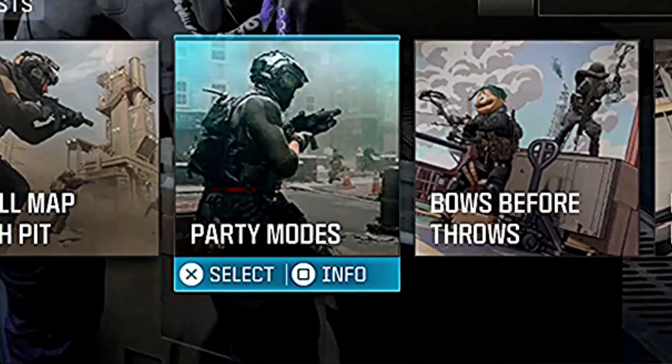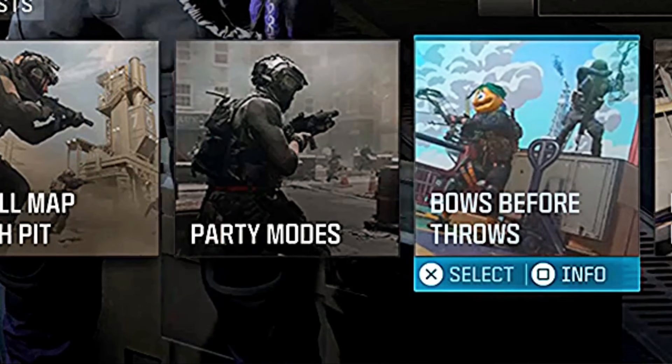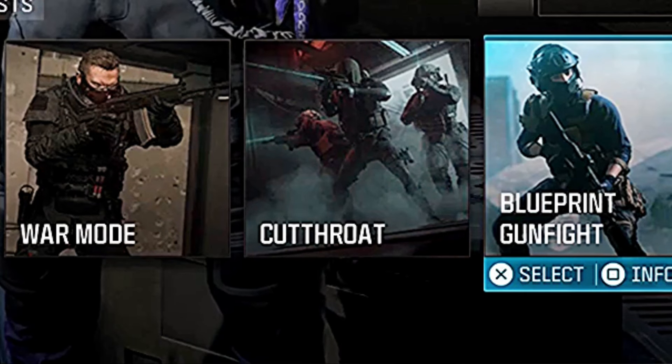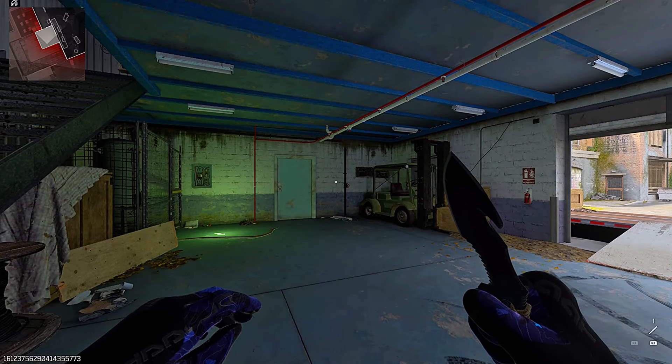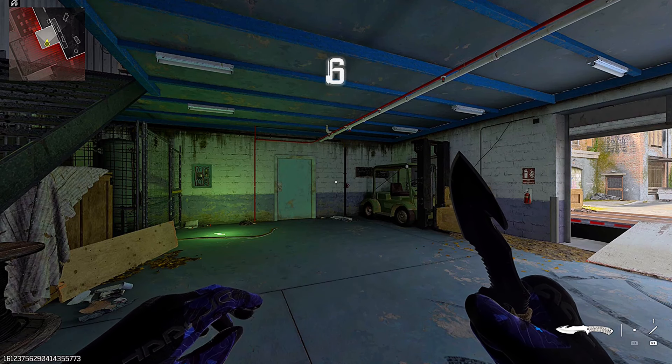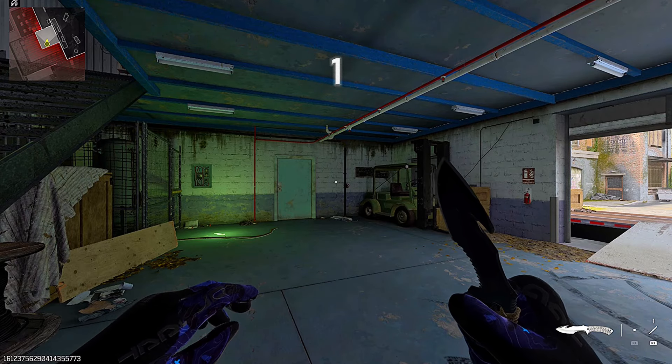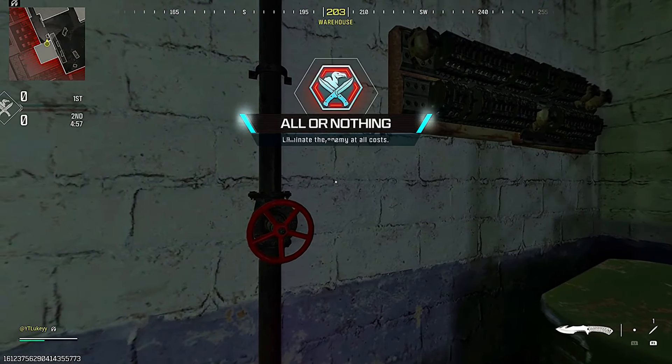What you want to do for this method is look for party modes — anything that is nice and short. Party modes and gunfight modes work really well. Once you load into this game mode, you want to tie something around your controller so your character is constantly moving, and this will trick the game into thinking you are playing so you will not get kicked for AFK.